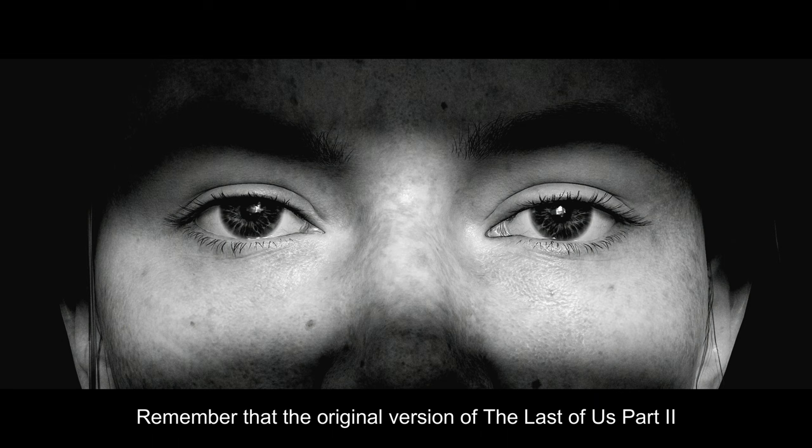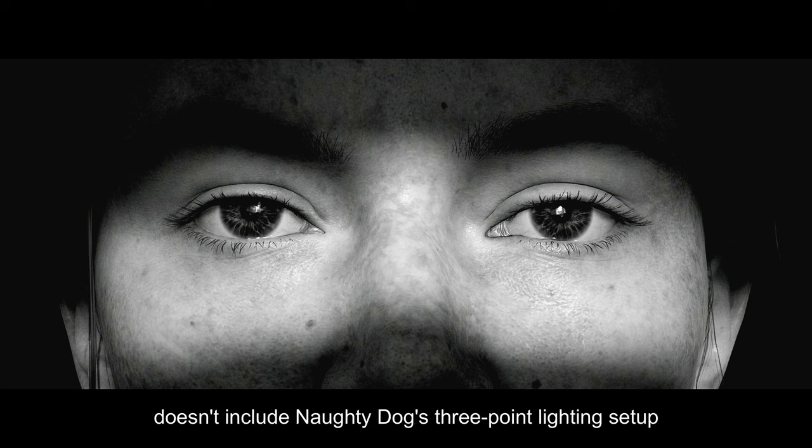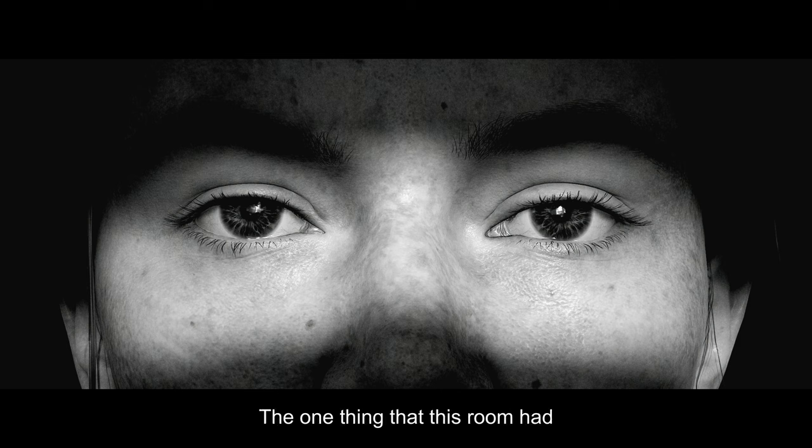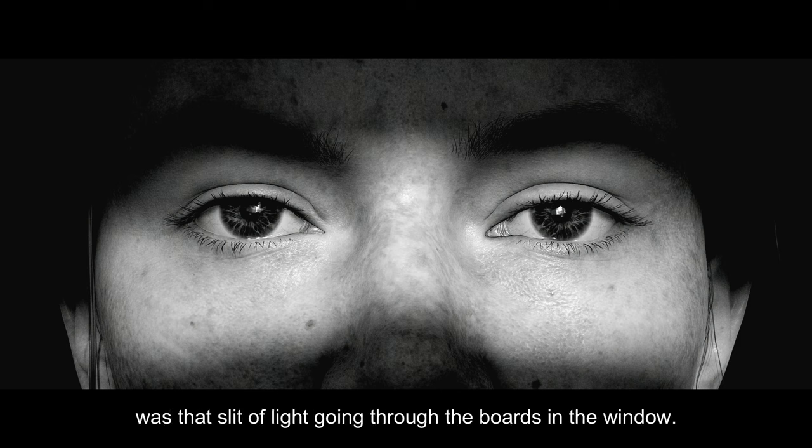Remember that the original version of The Last of Us Part 2 doesn't include Naughty Dog's three-point lighting setup, and the in-game light is all you've got to work with. The one thing that this room had was that slit of light coming through the boards in the window.